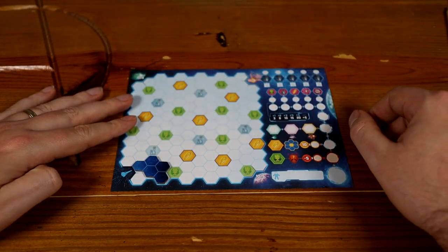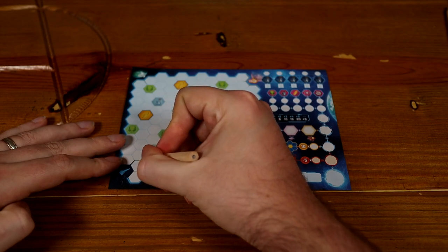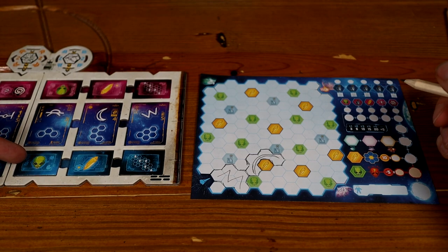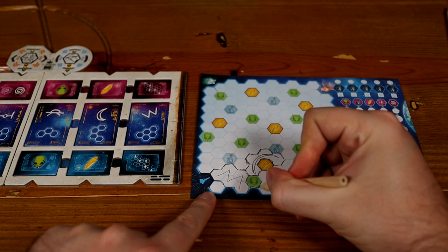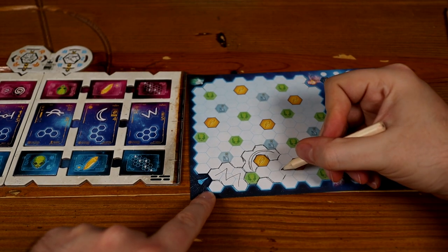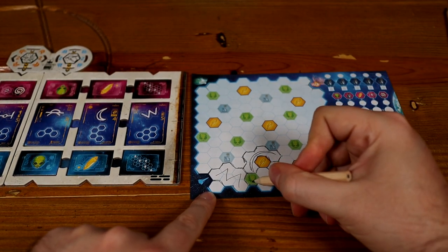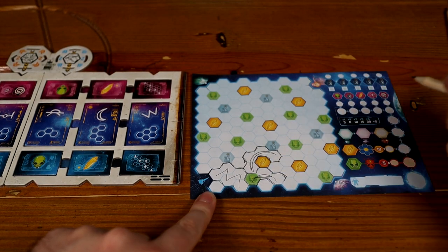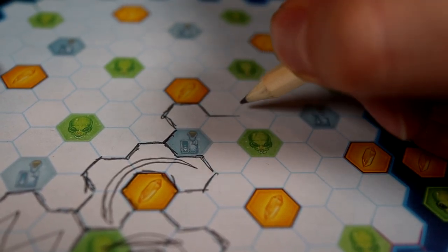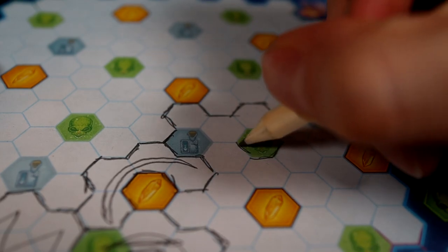Each module has two symbols on it — one that you will draw, and one that everyone else will draw. You're going to take that module and slide it into two adjacent notches on either side of the board, indicating the shape you will be drawing and the shape all other players will be drawing that turn. New shapes must be drawn next to at least one adjacent space of a previously drawn shape on your cosmos sheet, and you'll start in the bottom left for the first turn. You must draw the entire shape, though you can mirror it or rotate it. Once you've finished drawing the shape, draw the icon of that shape into it — it will help you for scoring later on.